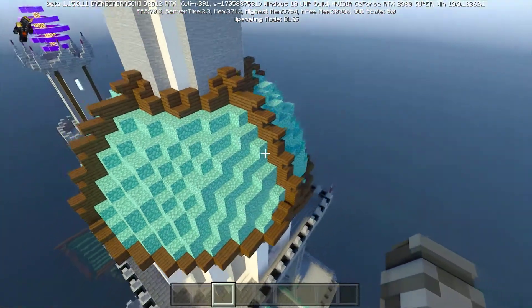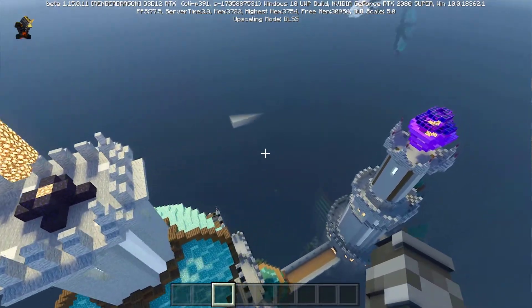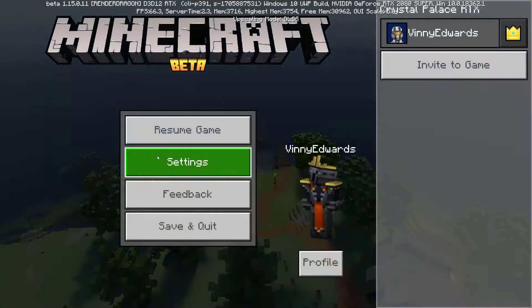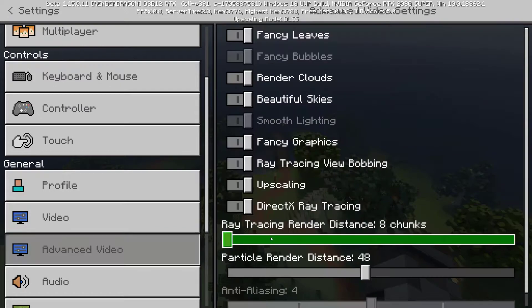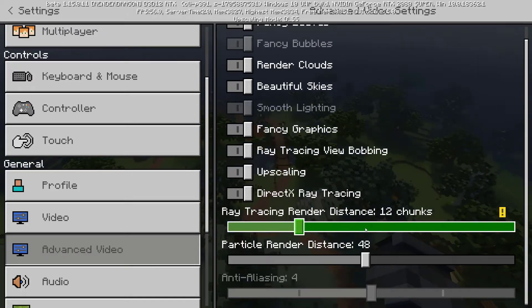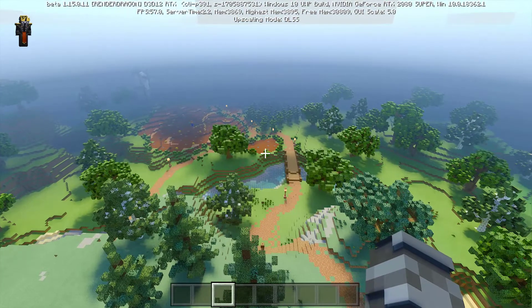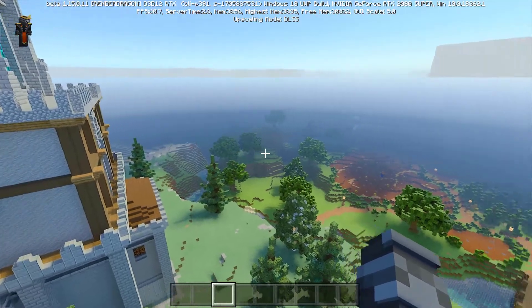There is some impact to performance when rendering large objects like this, and the settings have been turned down for the demonstration. To activate more settings and bring up the graphic fidelity, go to advanced video and we can turn our ray tracing render distance from eight chunks to twelve chunks. Going further will impact performance and your frames, but as you can see now we can see quite clearly much more range and depth of field than we could before.